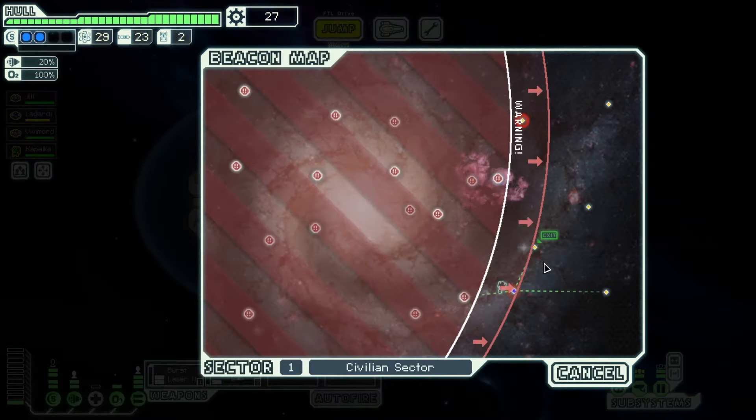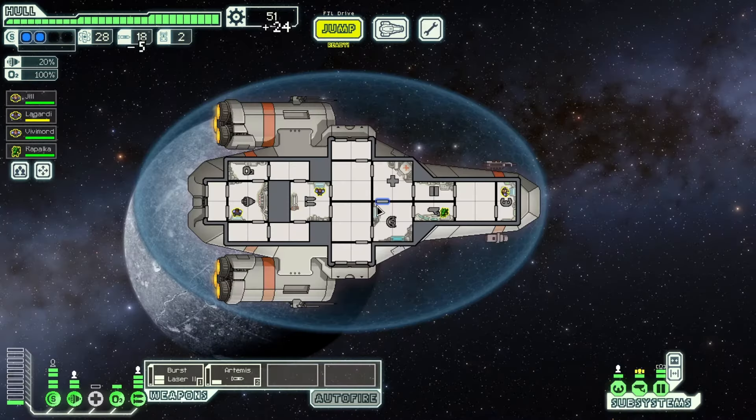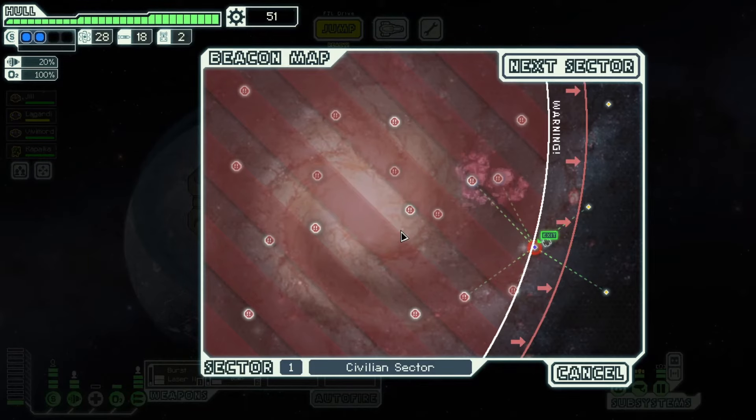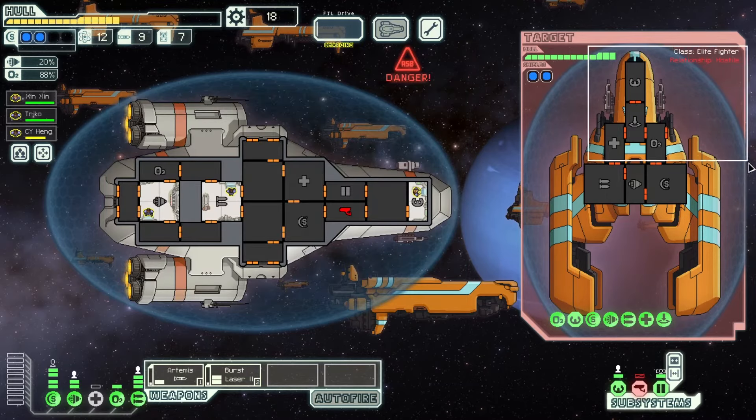Ideally you want to leave each sector just as the rebels are overtaking it. I'm jumping to the exit beacon before it's overtaken and then leaving the sector when the rebel advance is covering the exit. By the way, fighting the rebel fleet is generally a bad idea — they are very strong enemies and you don't get any scrap from them.